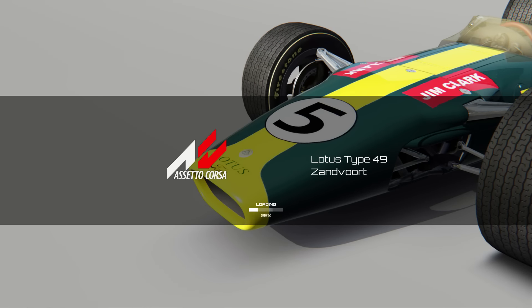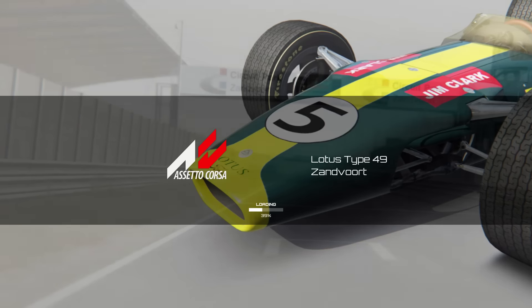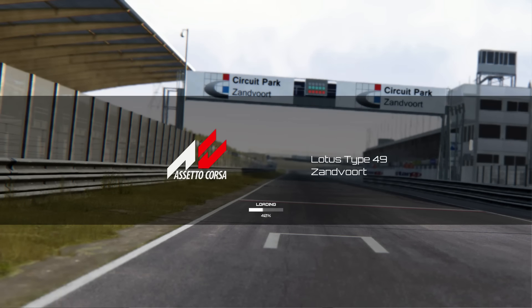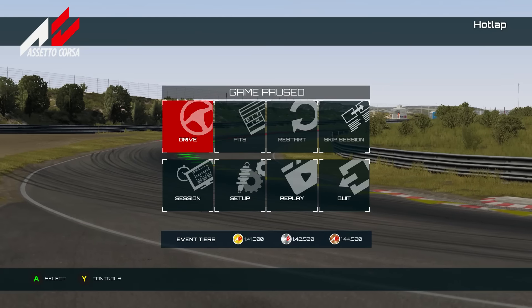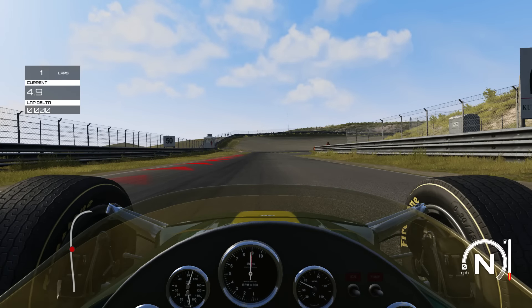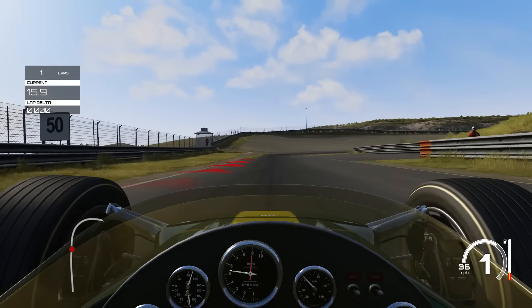Switching gears — I wanted to show what's really cool about the special events. This Lotus Type 49 at Zandvoort is one of those events. Everything is set up as either a challenge, with a little context so you understand why you're here driving the car. When you get behind the wheel of one of these classic open-wheel racers, you gotta hold on and you better be ready — because these things are crazy.